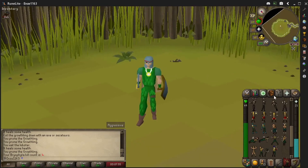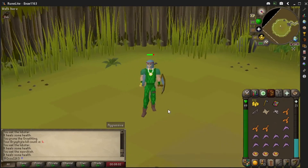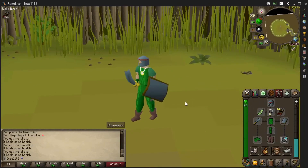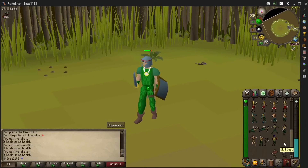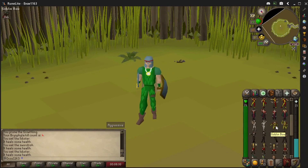Thank you all for watching, this has been your boy Yanksta with another boss fight. I'm kind of poisoned right now so let me eat some food before I die. I forgot I was on a members server, but regardless your boy did his thing — kicked Byrofta's ass, it was easy even while poisoned. Got this sexy rune square shield. If you enjoyed this video make sure you hit the like button, subscribe, and the notification bell. Thank you again for tuning in, until next time ladies and gentlemen — peace!